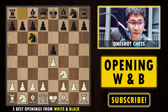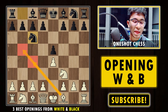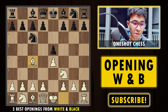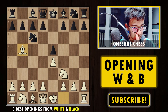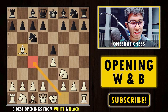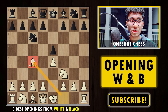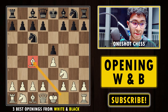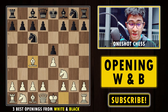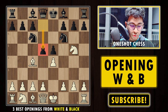After Nf3, black continues with Nc6. Now there are two main moves: Bc4 (the Italian) or Bb5 (the Ruy Lopez). Both moves are completely fine, but Bc4 I think is more interesting if you are a lower-level player. Bb5 has a large theory — the Ruy Lopez — and the Italian also has a large theory. There is a video on Chess Base India where Anish Giri taught the Italian opening, which is very nice.